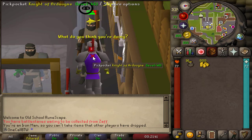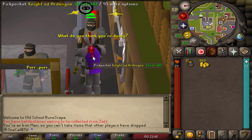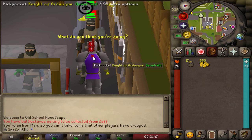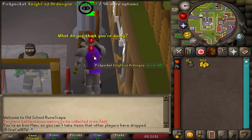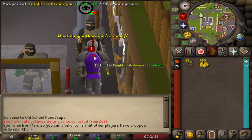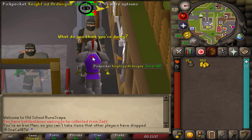So it's finally time to level up thieving, and in the process of doing so I want to get a pharaoh scepter in order to build the ancient altar in my house. But before heading back to the pyramid I figured I'll go ahead and get some levels here pickpocketing in order to get higher levels in the pyramid.